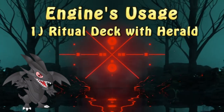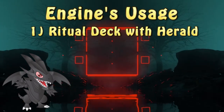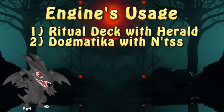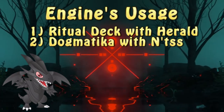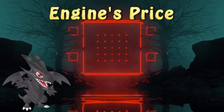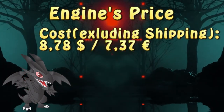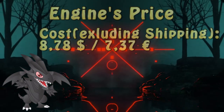With Herald as the target for Kaleidoscope, this engine is a great addition to any ritual deck, providing additional search. Outside of that, I could see it being used in something like Dogmatika as an additional way of sending NTSS to the graveyard from the extra deck, with the bonus of still allowing the user to have access to that extra deck. The entirety of the engine I presented, at its cheapest, will cost about $8.78, or €7.37, not counting shipping of course. This is rather decent considering the advantage this engine can provide.